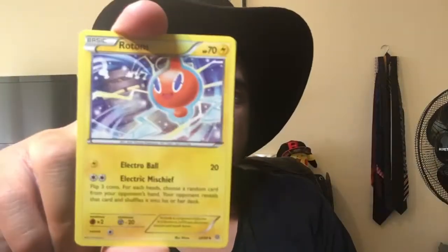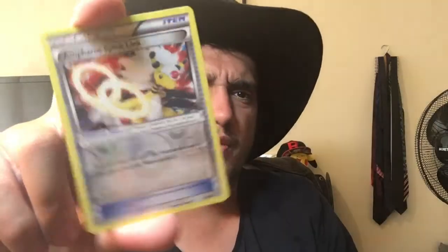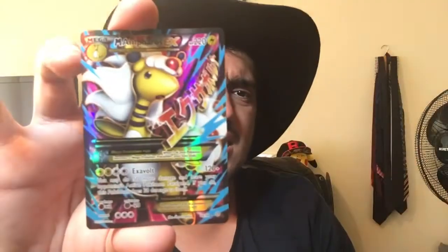A Hex Maniac — I haven't seen that before, or maybe I have. Until the end of your opponent's next turn, each Pokémon in play, in each player's hand, and in each player's discard pile has no abilities. Oh, that's crazy! We've got a Rotom. The reverse holo is an Ampharos, and the rare is a Full Art Ampharos EX. What is with my luck?